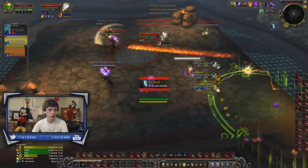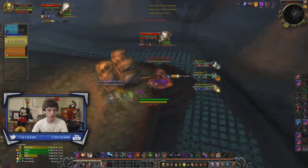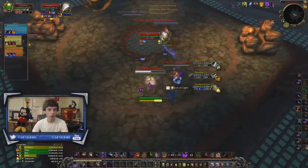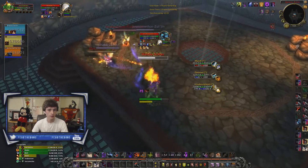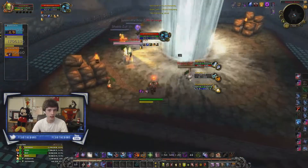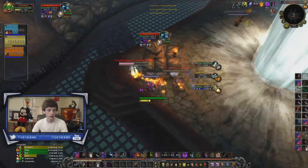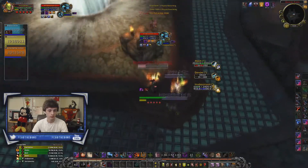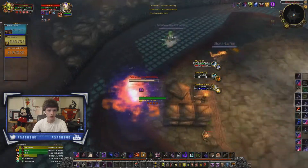With dispersion out, we keep pressure very high onto the priest. I notice our mage is in a dangerous situation and is going to have to block, so I focus on off-peeling the warrior and then get back onto the priest to finish. We have dispersion down, lots of cooldowns burned from the paladin — lots of damage going into the spriest. We land a bash on the paladin giving us a great CC follow-up. The warrior charges and fears our druid but it wasn't enough to stop the kill, and we land it on the spriest. This is a great example of making in-game adjustments — in the very next matchup we did a much better job with our cross-CC and beat the exact same team.